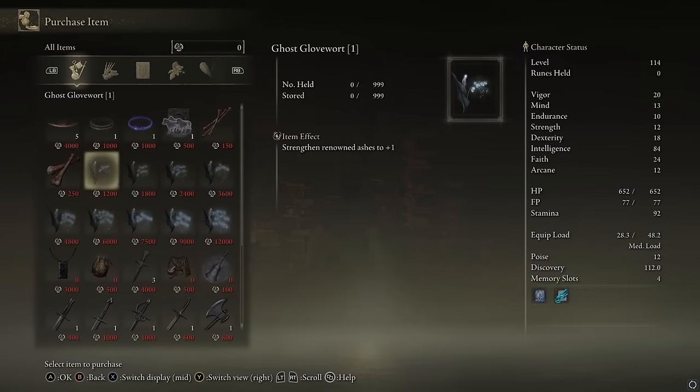Ghost Glovewort 1, 2, 3, 4, 5, 6, 7, 8, 9. You can't buy ten though — tens are unique, you have to do New Game Plus and collect all of them on the map every time. But that is where to get all of them. They cost increasing amounts of runes, so to actually get them is kind of rough. But you only need one per level for the summon. To level a summon from zero to nine is something like 40,000 to 50,000 runes maybe.